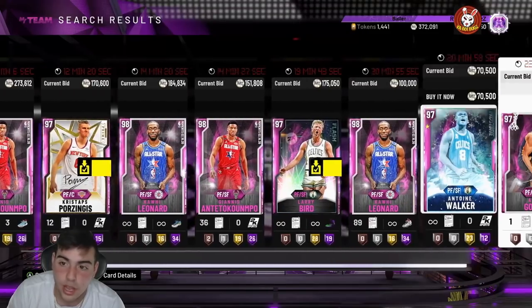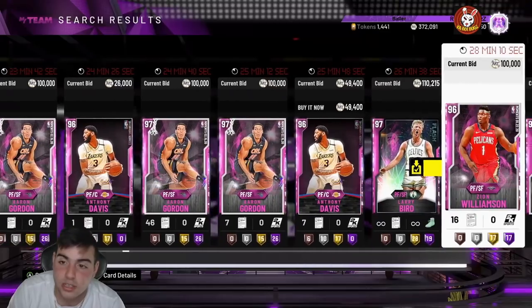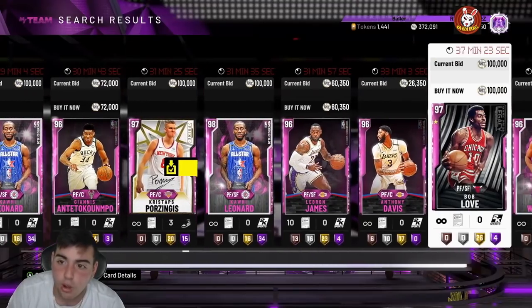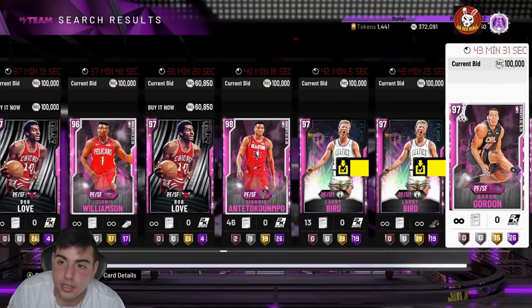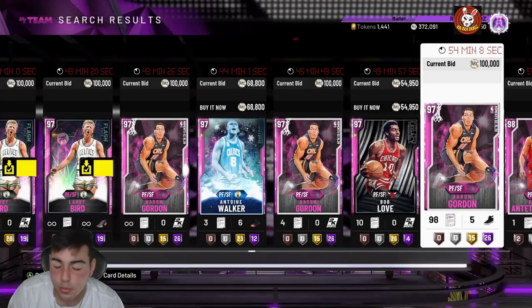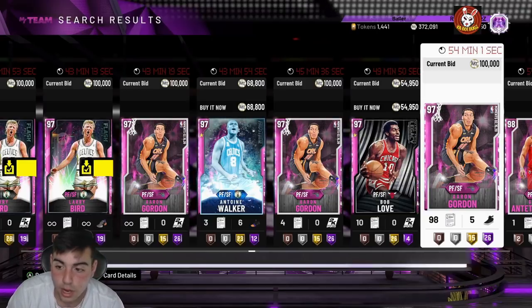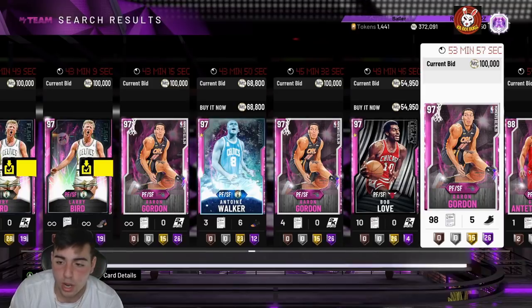If you remember my snipe video yesterday, I made around 40K MT in just about five minutes of sniping — pretty solid. The Rashard Lewis, I sniped out of Luka Doncic. I actually made some decent MT off my own methods. My MT's pretty decently high and I have a really, really good squad. We're going to have some gameplay on the weekends. Let me know in the comments down below what kind of videos you want to see.